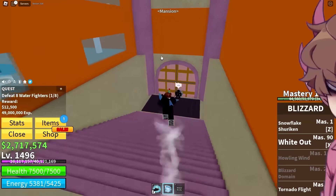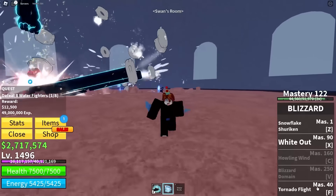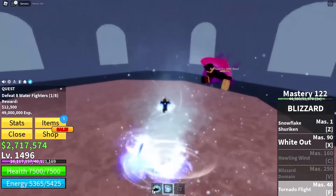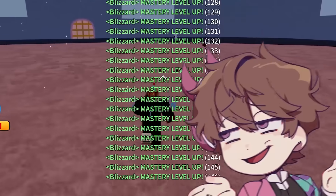I need to test this on some more mobs — Doflamingo versus Blizzard fruit. I've got two new moves: White Out and Tornado Flight. Do I just become a snow tornado? This is amazing. What's Doflamingo gonna do? I've just got creative mode with this fruit. That's a fun fruit.